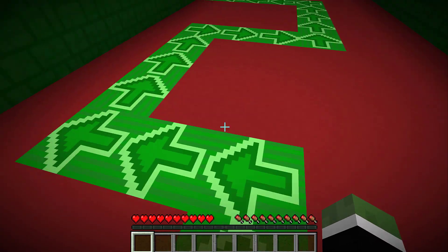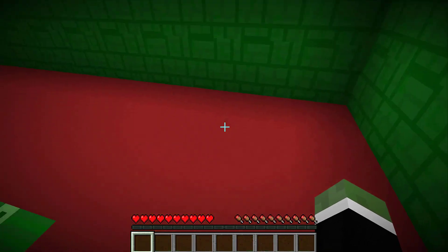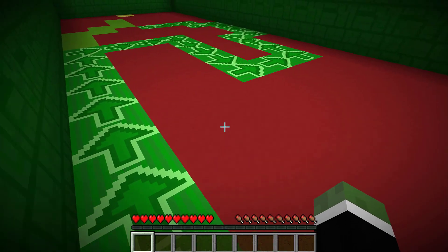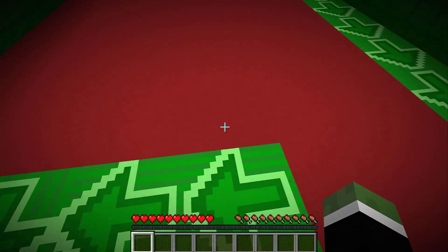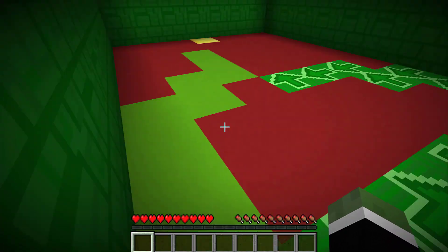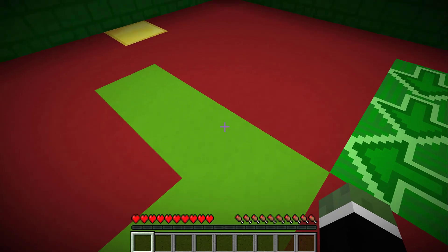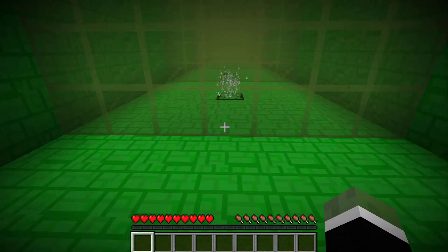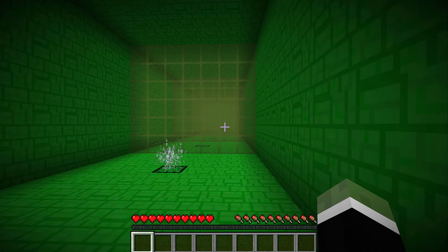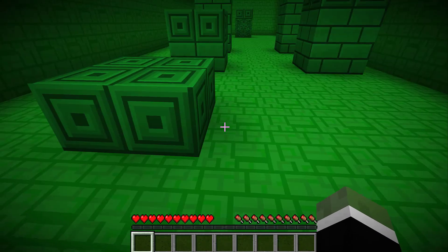Those are some barrier blocks there. We have to quickly go backwards — backwards, backwards, backwards. This is all going to plan so far. Don't worry, Zombie Mark will help you. We have to get to the end — hopefully there's not too many levels, because Zombie Mark is in trouble and we have to find him as fast as possible.